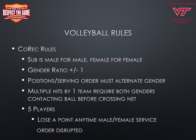In co-rec, all substitutions must be male for male or female for female. To balance the court, there must be no more than a difference of plus one in gender numbers to start — meaning two for two, three for two, or three for three in terms of gender ratio. The serving order and positions on the court at the time of service shall alternate between male and female. Once the ball is in play, if the ball is hit more than once by a team, both genders must make contact with the ball before it crosses the net. If a co-rec team plays with five players, they lose a point any time the male/female service order is disrupted.